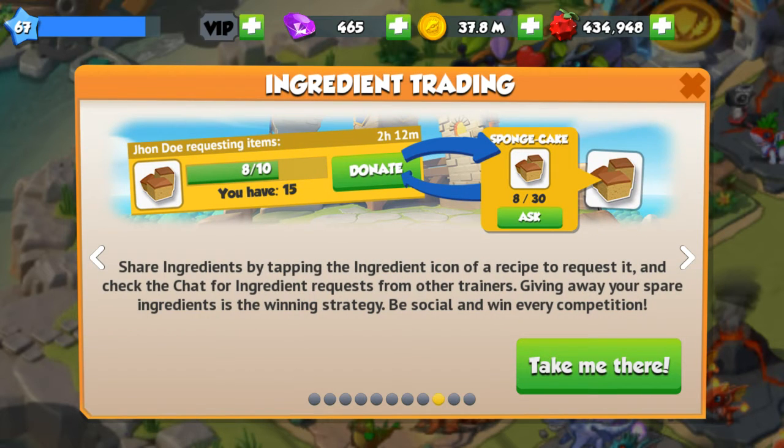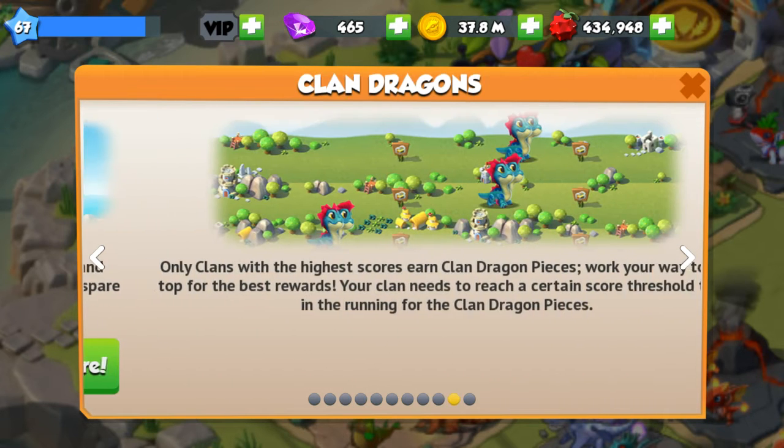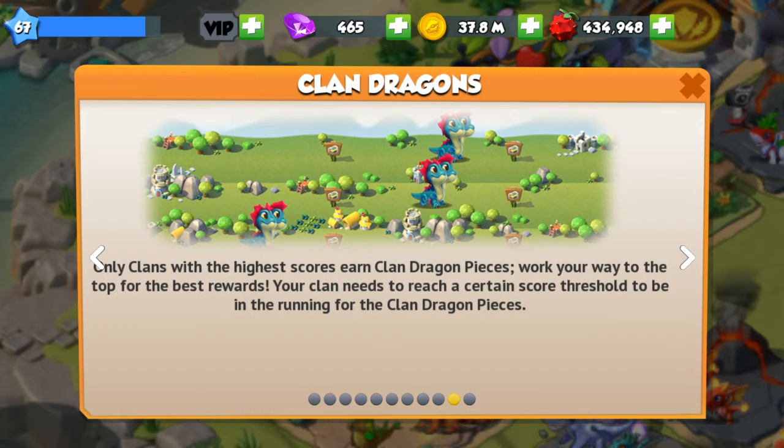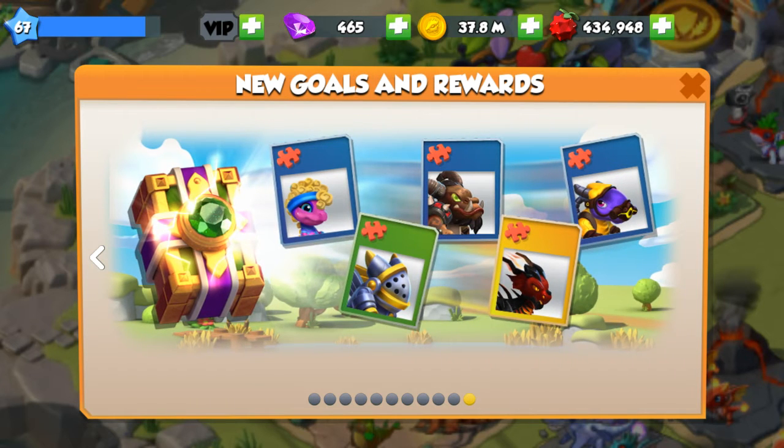Share ingredients by tapping the ingredient icon on a recipe to request it, and check the chat for ingredients to request from other trainers. Giving away your spare ingredients is the winning strategy — be social and win every competition. Only clans with the highest scores can earn clan dragon pieces.